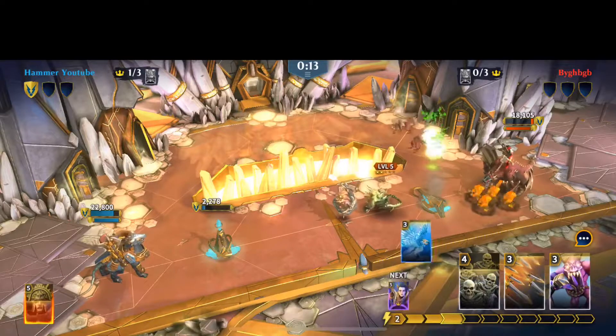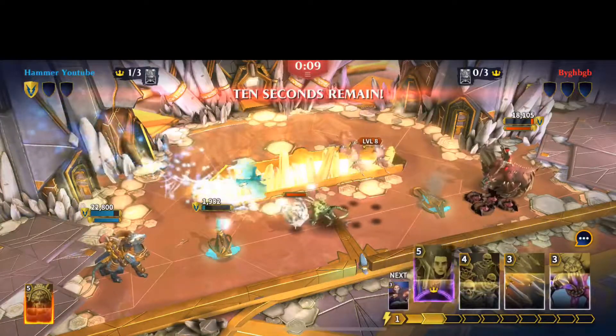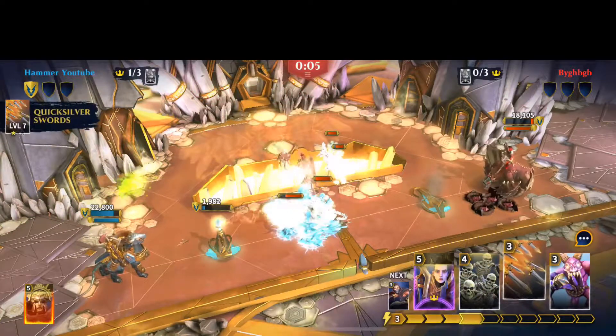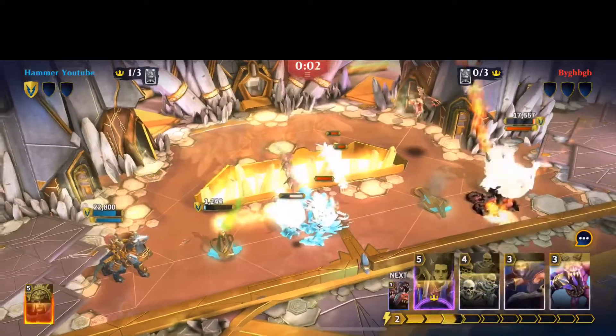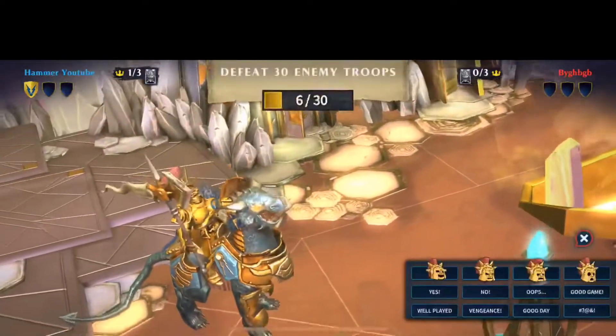Let's see what combo he's got going. He's only got 10 seconds, so what I'm going to do is just freeze him up, because I'm not going to be able to destroy that on time — while he's using my quicksilver. Got one.